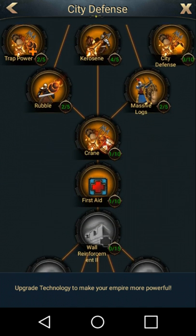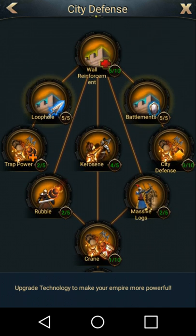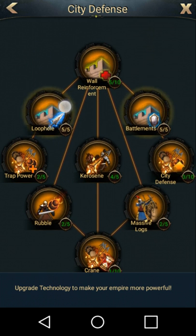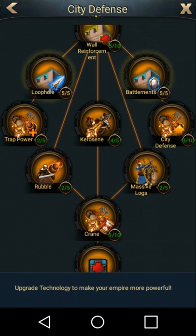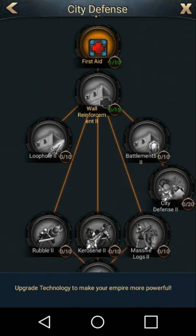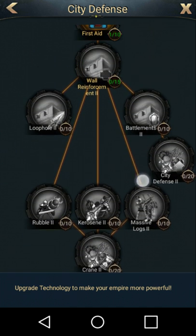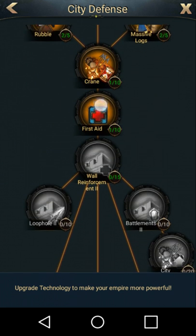When you're in your city defense, you do want to work on some things. You want to work on your wall reinforcement up here. You want to work on your battlements, which is gonna give you defender defense. And you want to work on your loophole, which is gonna give you defender attack. So there's those three right there, and you can find those three down here as well: wall reinforcement, loophole, battlements. Another good thing to work on is first aid, but that's for attack — that's gonna turn your lost soldiers into wounded soldiers instead of them dying.